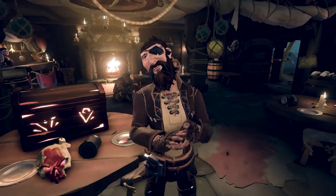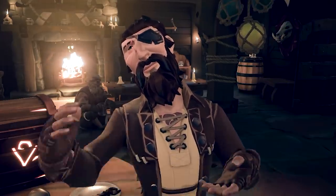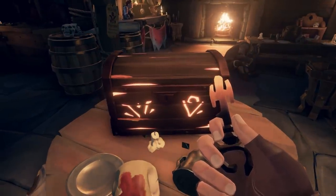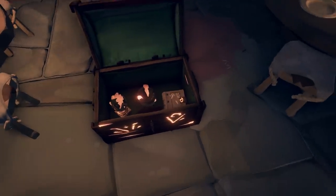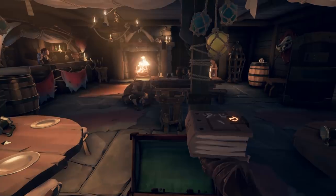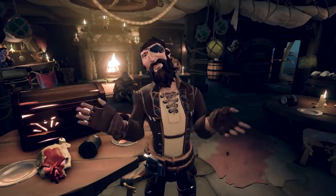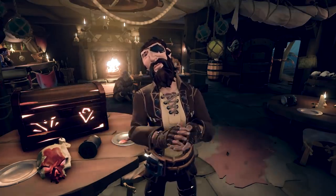Now some tips on how to farm these events efficiently. If you find yourself a key, yes, you can sell it for doubloons, but it's going to be a much better reward if you can use that key on an Ashen Chest. The reason why is Ashen Chests have tomes in them, ritual skulls, doubloon pouches, and when you're all done, you can even sell the chest itself for doubloons. So as you're out and about doing those Bilgerat commendations, you can be collecting keys, chests, and everything in between.